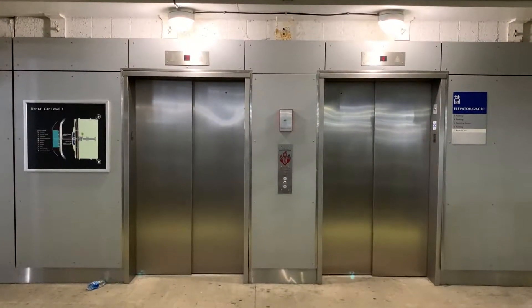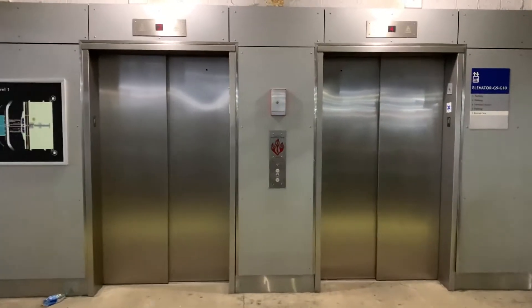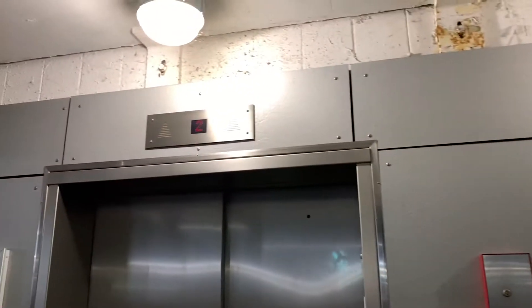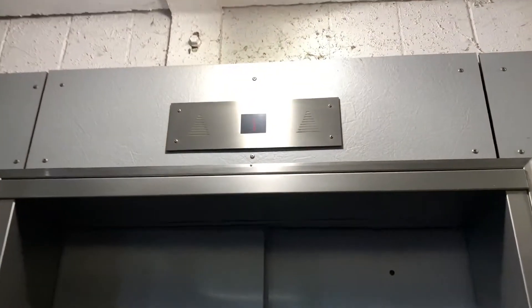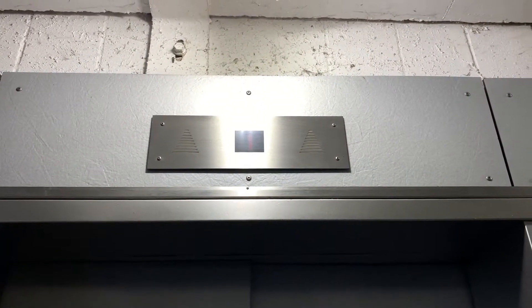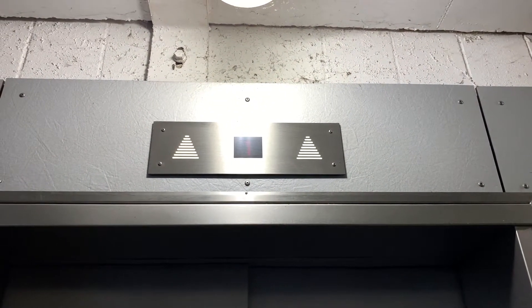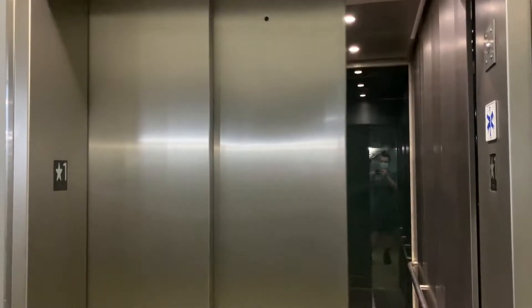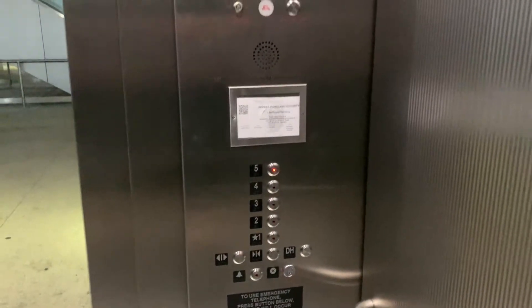Well, this mod is done. This is the green bank of elevators in the parking garage at the Indianapolis airport. F to 5. Here we go.